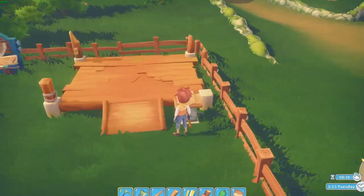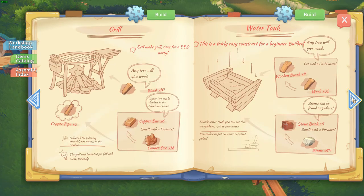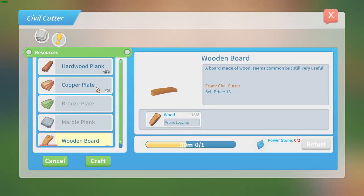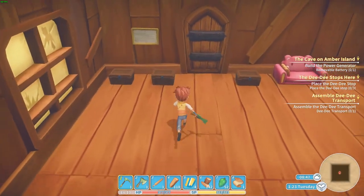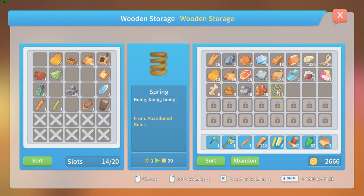We need stones, another DD car, a removable battery, three power stones, three marble, and some springs. Springs aren't the main problem — marble is. Let me check because I think I have some marble left inside. Yeah, one marble and one spring at least.